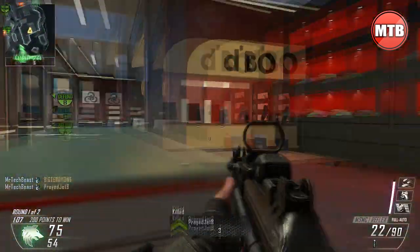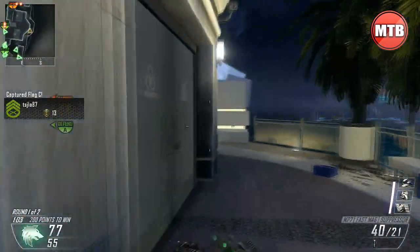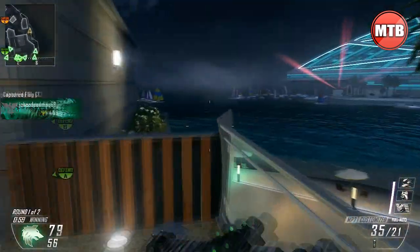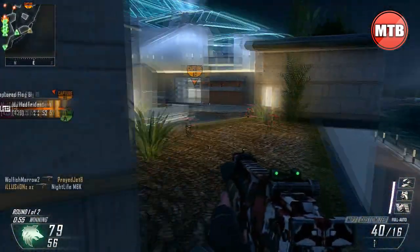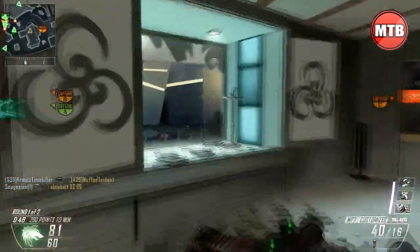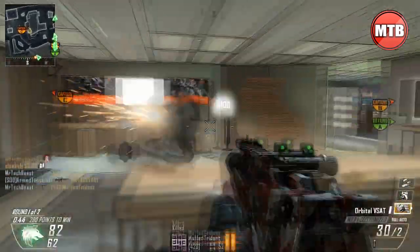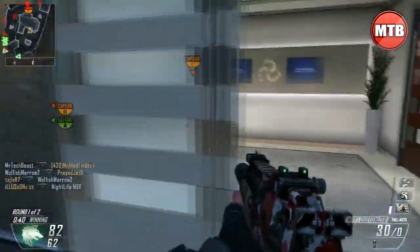What I want to talk about in this gameplay is how to get high scorestreaks. I know a lot of you guys have been asking me on Twitter and YouTube PMs how to get gameplays like mine and how to get those high scorestreaks. First of all, you have to focus on your first streak — my first streak is the Orbital VSAT. As you see me right now, I'm playing kind of safe. I know the enemies are spawning at sea, you see me aiming down sights around every corner. I see this guy on the mini-map and I'm behind the little counter, head glitching — that way I can go ahead and get my streak.